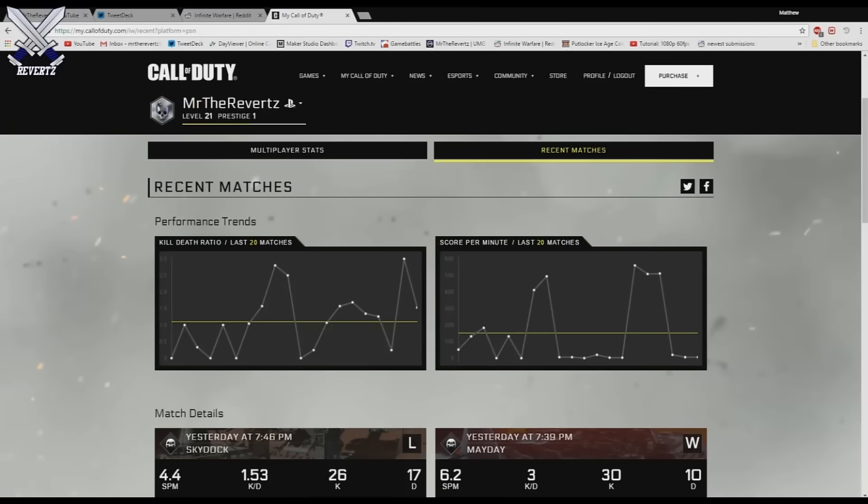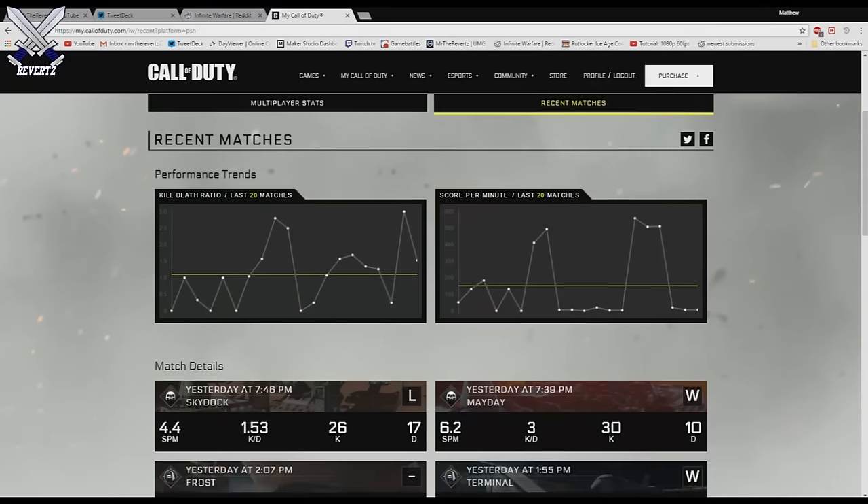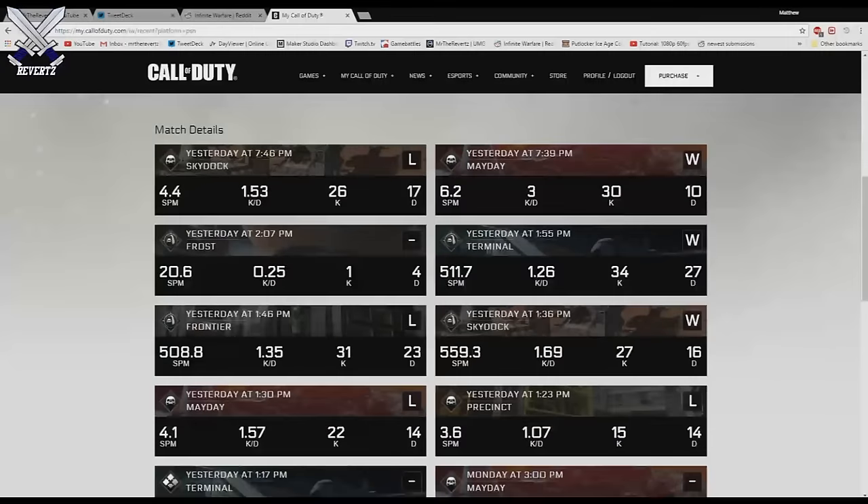Moving on to the right-hand corner, this is your score per minute tab and it tells you your last 20 matches as well. The yellow line is your average score per minute, and everything above or below that line represents that same concept.